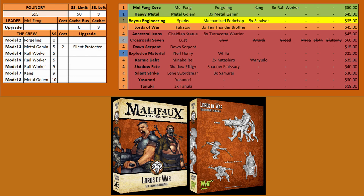As for other models within the keyword that didn't get picked — that's Neil Henry and Willie in the Explosive Material box. Neil Henry looks good on paper but dies very easily in my experience. Willie is a shockwave model, which isn't bad, but shockwaves are usually exponential — you kind of want more than one to really benefit. By himself he's more of a liability because he can explode on your own models, so I just don't think you're going to want him in most cases.